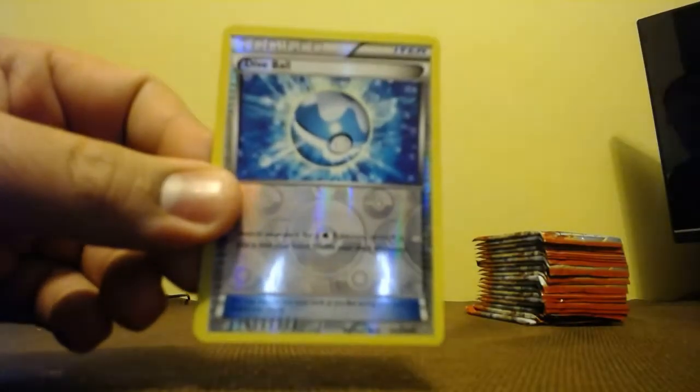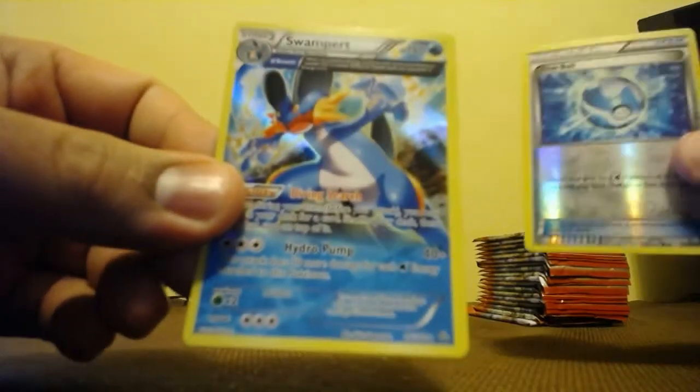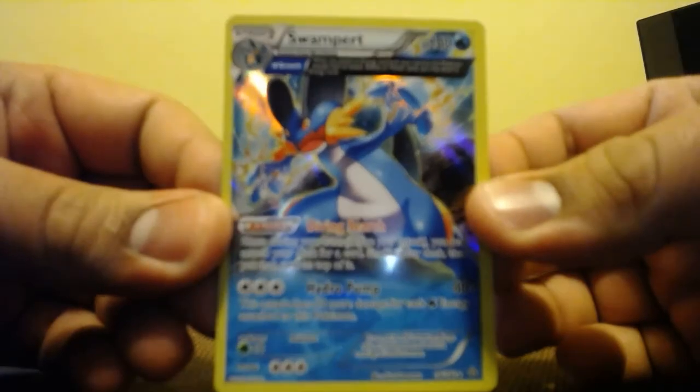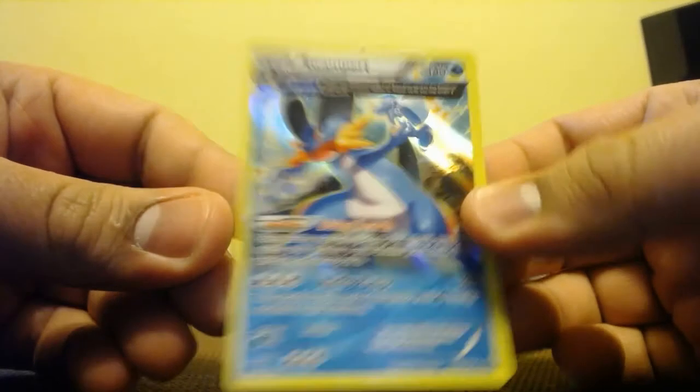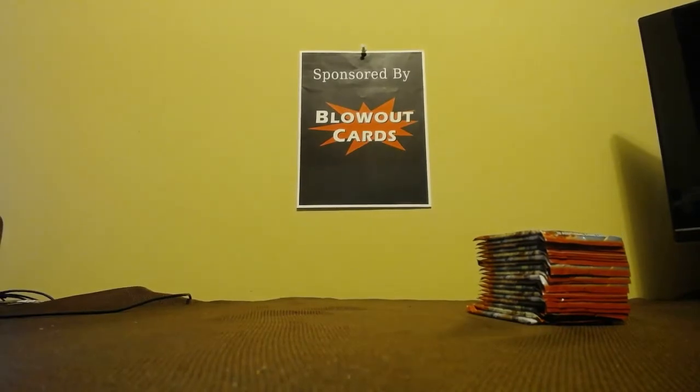Alright, here we go. Corbis, a Doe Blade, Nosepass. Got a Reverse Dive Ball — a Secret would've been nicer, but I'll take that. And Swampert Holographic Extended Art — very nice. That'll do it for the first half. Please remember to like and subscribe, and stay tuned for the second half.